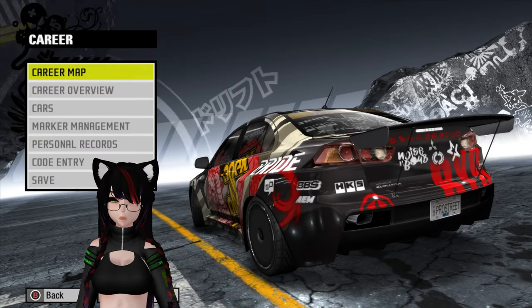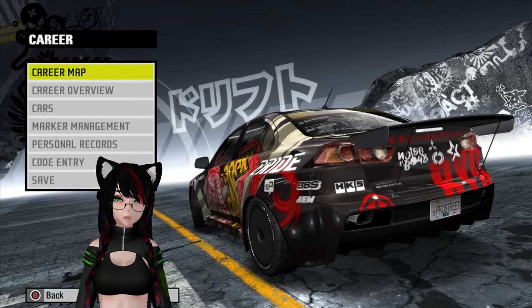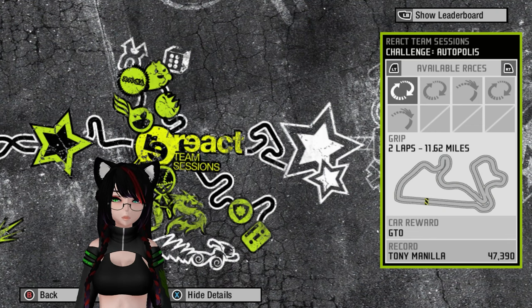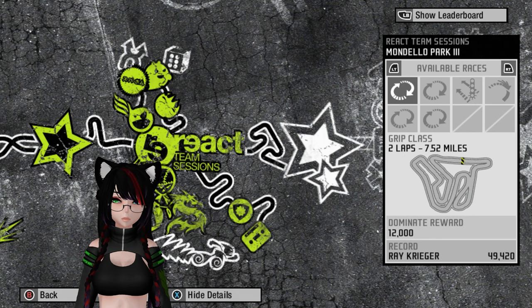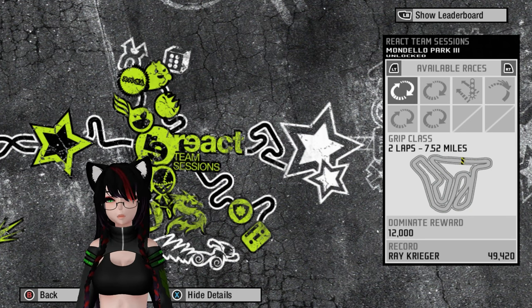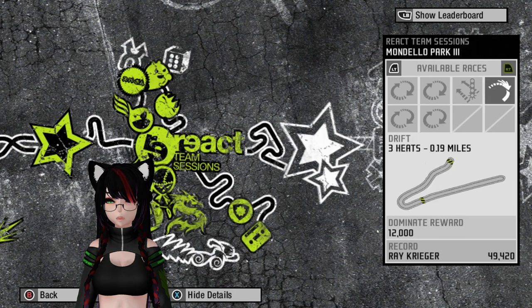Hello, I am Test Drive and welcome to episode 23 of Need for Speed Pro Street. In this episode we are getting to the final few events here in the React Team Sessions area. We're probably going to do this one down here first and then take the top one, going back and forth. So we have Mondelo Park 3, with four circuit races, a drag race and a drift.